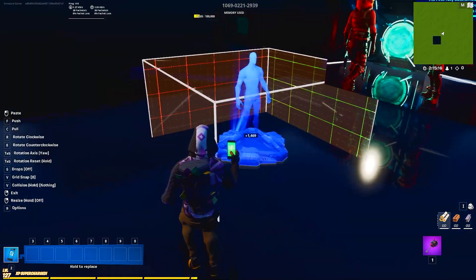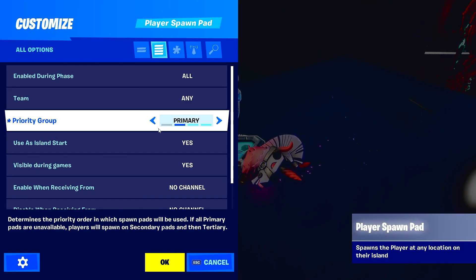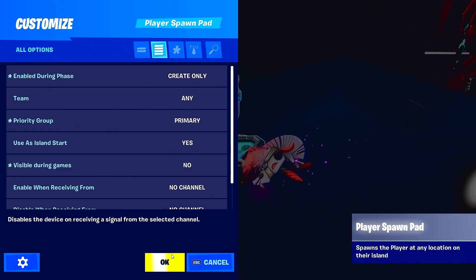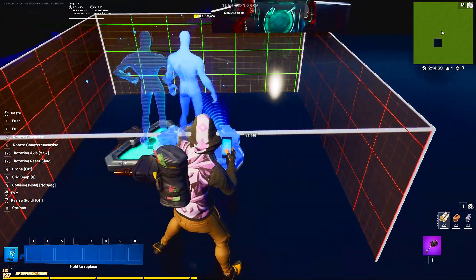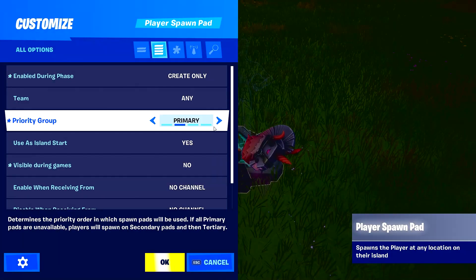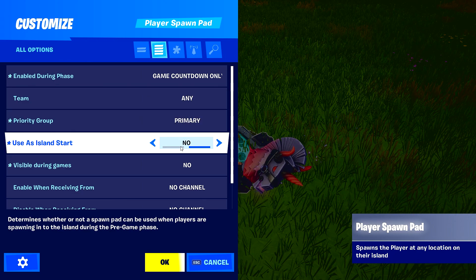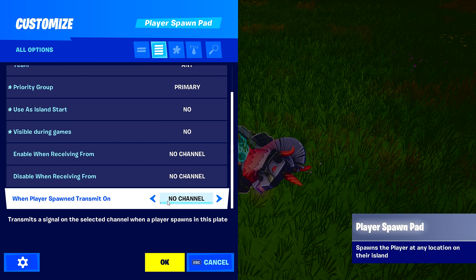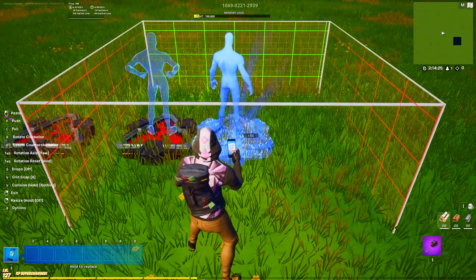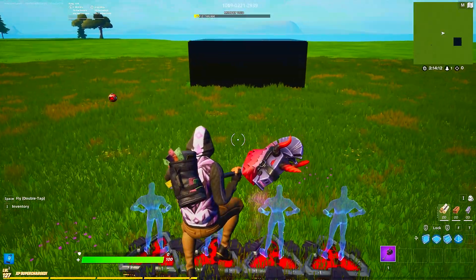For your pre-game lobby spawn pads, set priority to Primary, make sure Use Island Start is on, and Enable During Phase to Create Only — turn that off. These will be your pre-game spawns. For your game-start spawn pads, set to Game Countdown, primary, Use Island Start on, then find a free channel — we'll use channel one for this instance — and set however many players your game supports. We'll use 4 as an example.